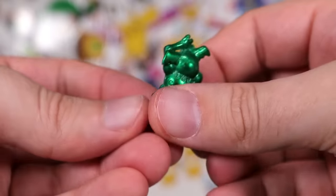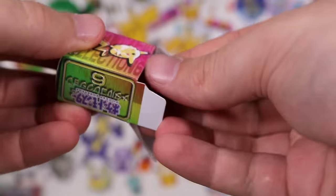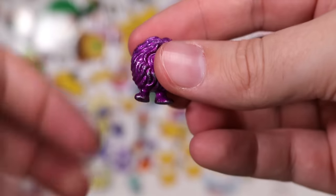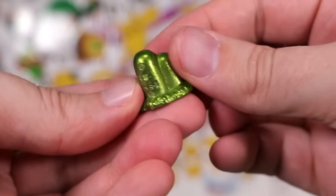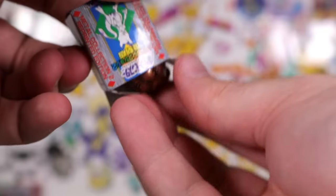We've got the Mr. Mime in green. The red Gengar — special. Pink Koffing — special. Blue Pikachus — special. We got a purple Ekans. Then up next, we have a pea green Dodrio. Up next, another Mewtwo box.